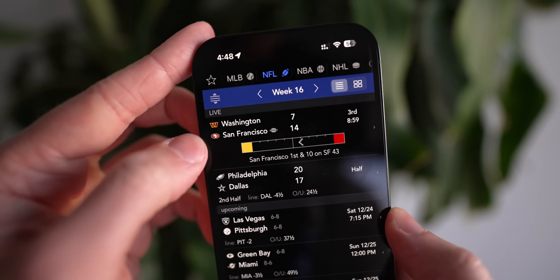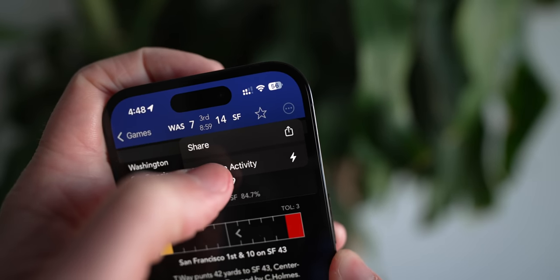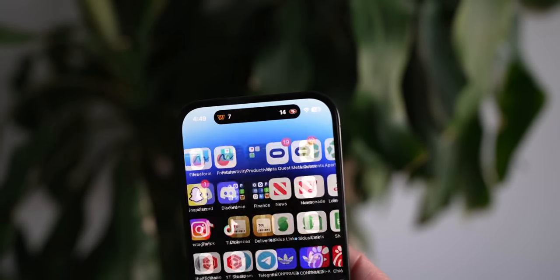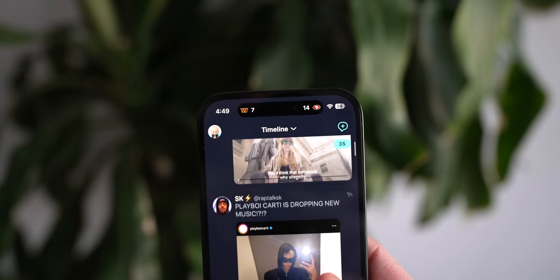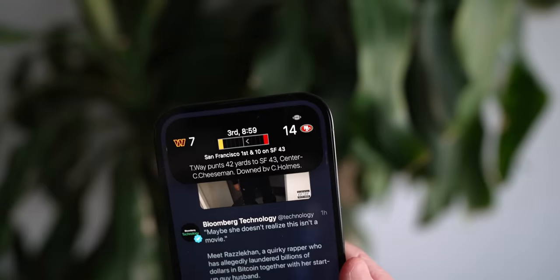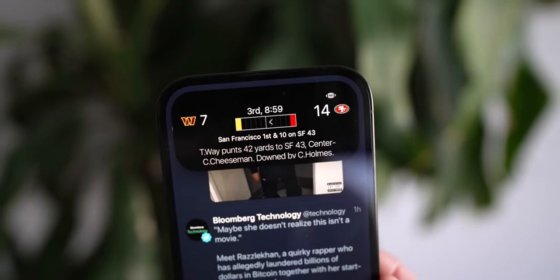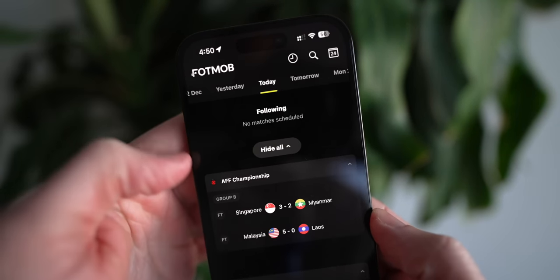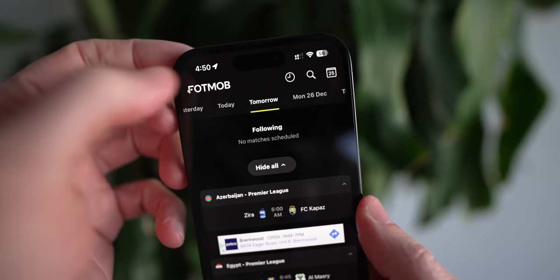Next up, if you care about sports at all, getting Sports Alerts is a must because, as the name suggests, it allows you to follow teams and games and have it update second by second in the Dynamic Island. You can see your favorite teams compete, see who's up, and even tap and hold for more information about what's happening in the game. If there's one app that encapsulates the full potential and usefulness of the island, it is this app. But if you care about football — or as we call it here in the US, soccer — you've got Foot Mob as well, which specifically focuses on soccer and generally has a better user interface.